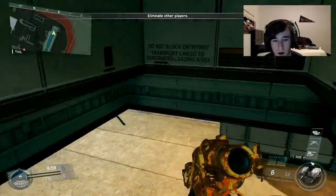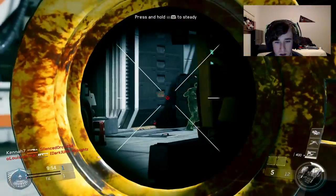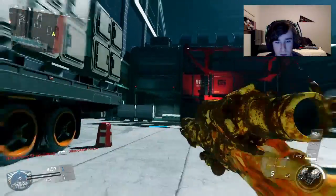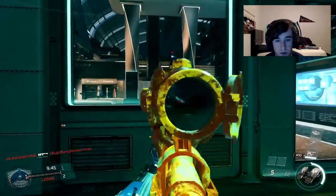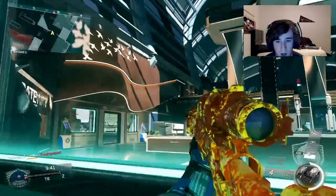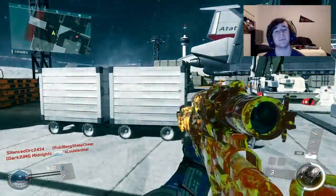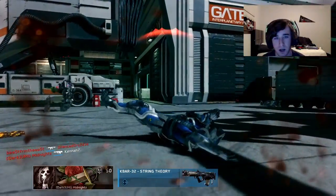Alright guys, here we go — first match on Terminal. Let's see what we can do. We can't miss a shot. Got one down. I didn't want to take that shot at that guy, I was kind of worried. We're going to be playing this real slow, real careful. Make sure not to miss a shot. Oh gosh, I don't want to shoot. See, that's why I didn't want to shoot — missed a shot already.